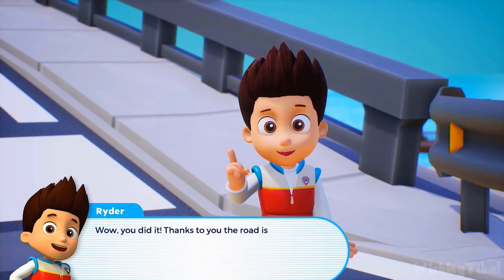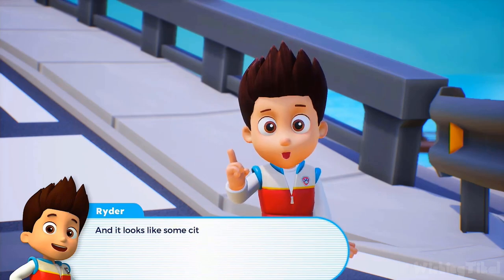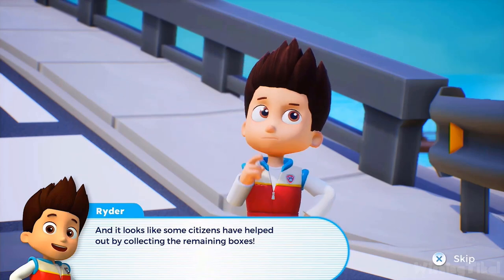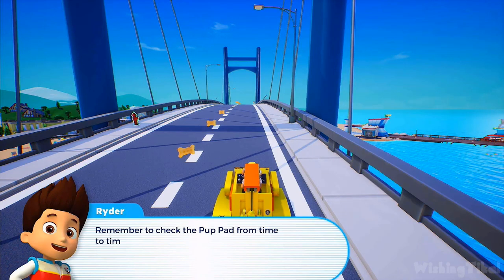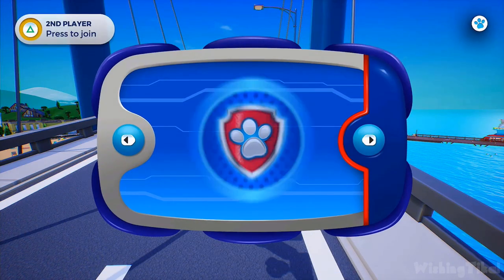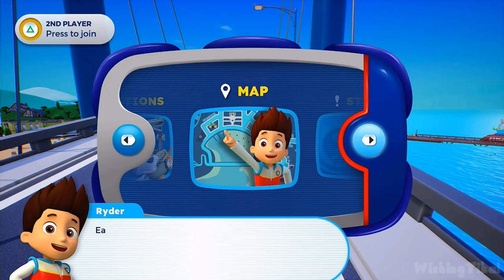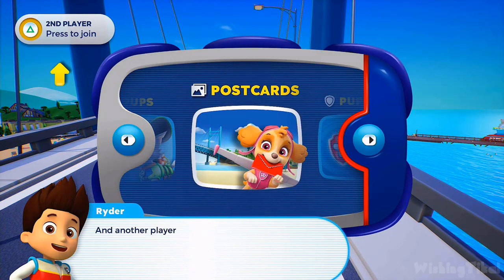Wow, you did it! Thanks to you, the road is clear. And it looks like some citizens have helped out by collecting the remaining boxes. Good job, everyone. Remember to check the pup pad from time to time while we are on a mission. This is the pup pad — you can find a lot of useful information and accessibility options here. Each page will show you something different about your adventures, and another player can join the adventure at any time using this.